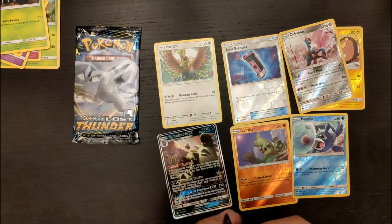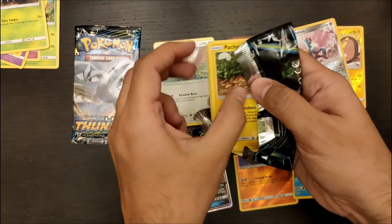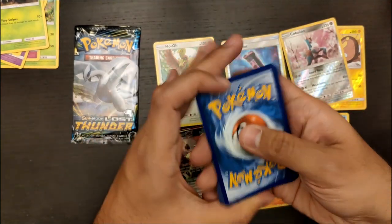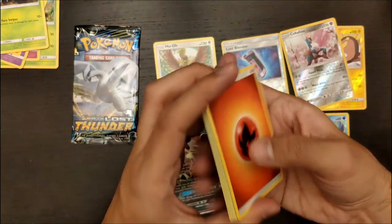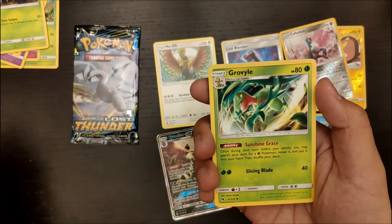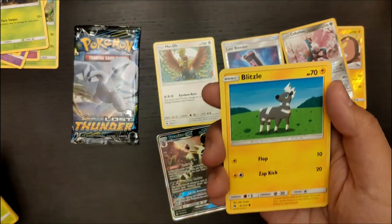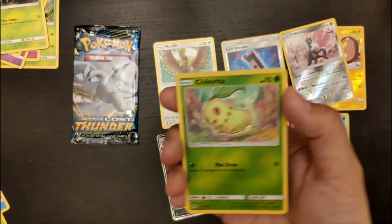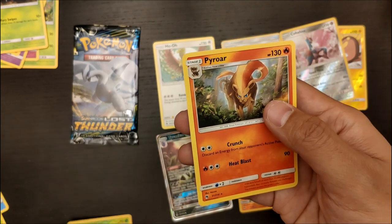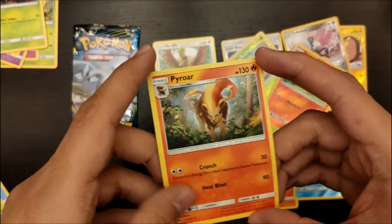No Rainbow Rare so far, unfortunately. I would love to have one, but it hasn't appeared so far. Here's the code card again — lot of code cards, lot of Pokemon cards. Fire, Adventure Bag, Skiplum, Grovile, Pachirisu, Popplio again, Spinarak, Ninkara, Blitzle, a Reverse Holo Chikorita. We have the starters right here — we already had this in the pool as well. Let's put the starters close to each other, making the Johto entrance.